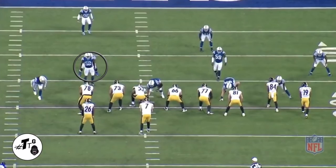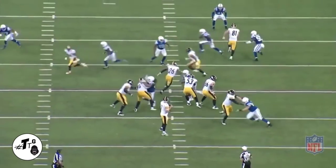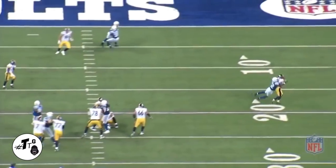Cover one man-to-man versus Bell. Bell does a five-yard in-route and Mingo closes in on him to get the ball out for the incompletion.